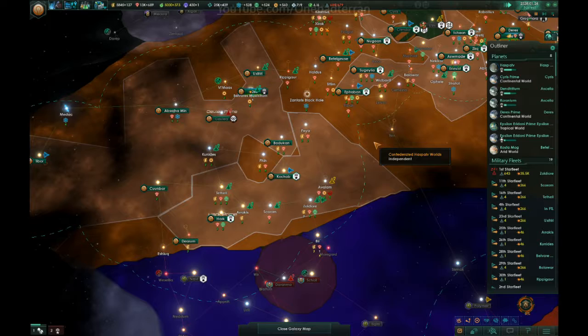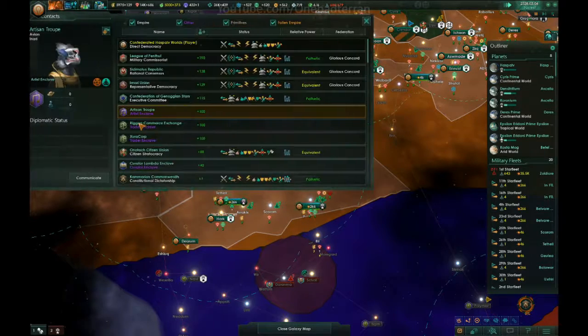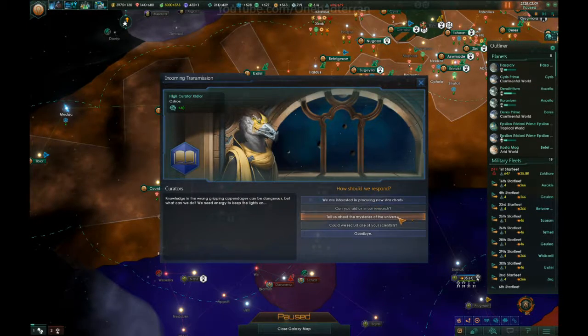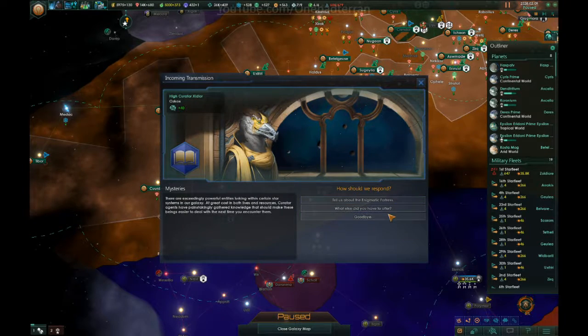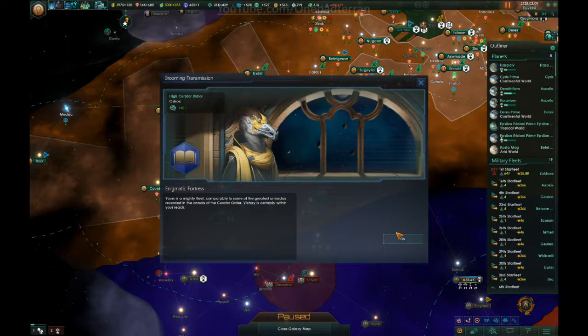At 35,000 fleet power — I've got to know what our friends at the Curator Lambda Enclave think. Animatic Fortress — how would we fare against it? Yours is a mighty fleet comparable to some of the greatest armadas. According to the analysis of the Curator Order, victory is certainly within your reach. So we could kill this thing — that would not be difficult.